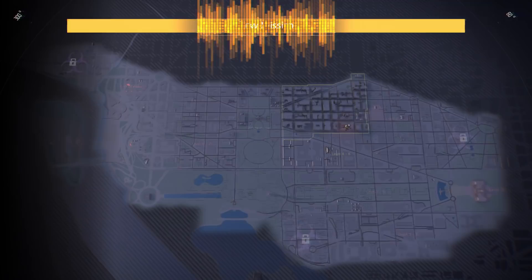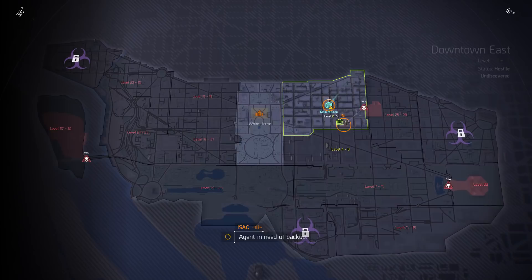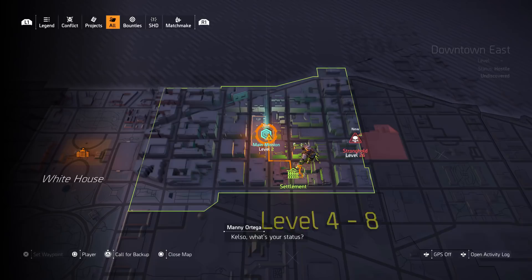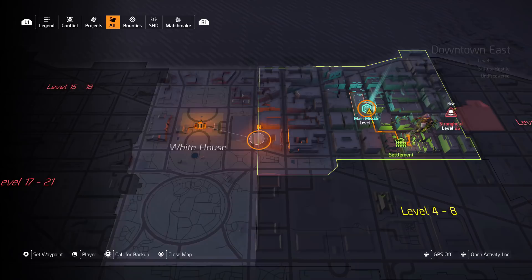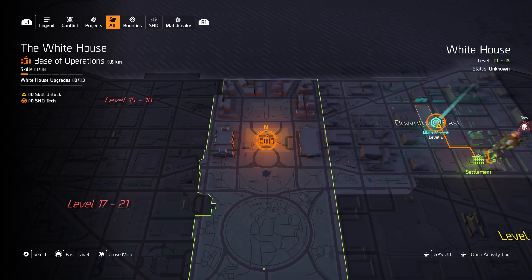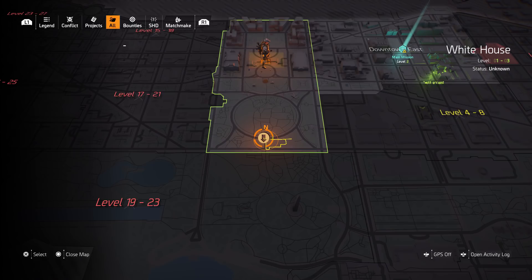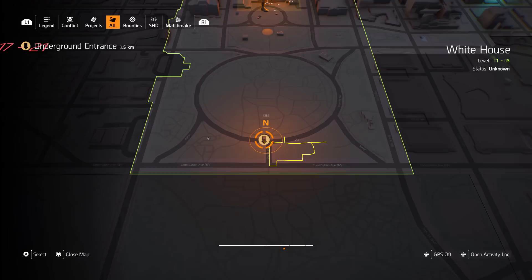When you advance in the game and get to your first main mission, my tip is: don't do it quite yet. Main missions have different faction bosses, and faction keys are needed to open their special loot boxes. Instead, go to your White House on the map, press Square to fast travel there — no need to walk back.